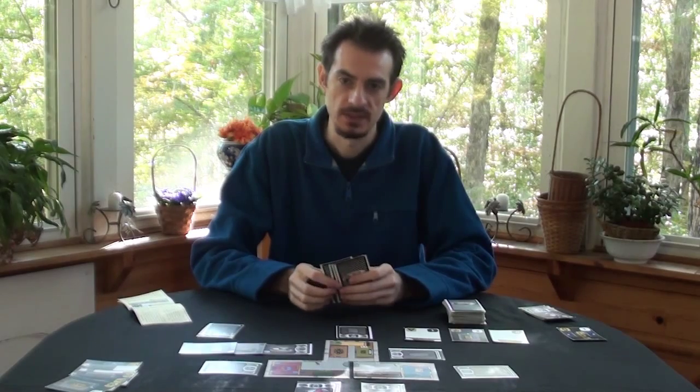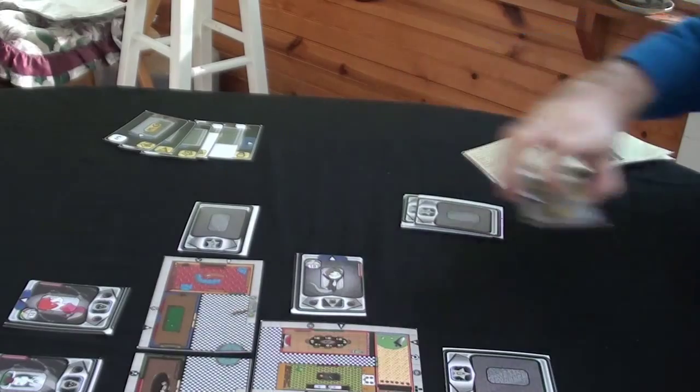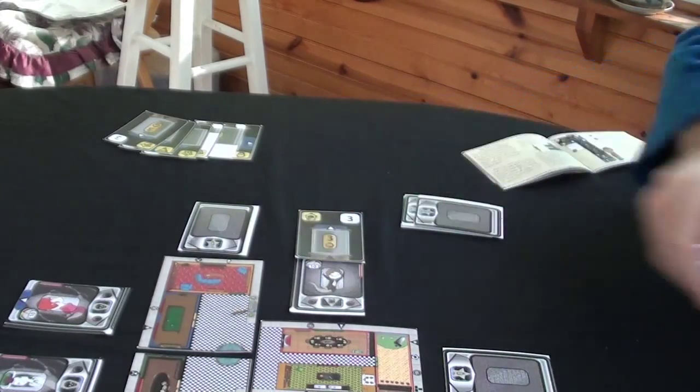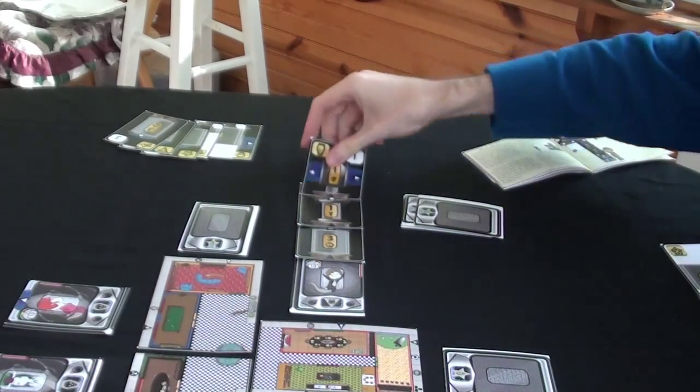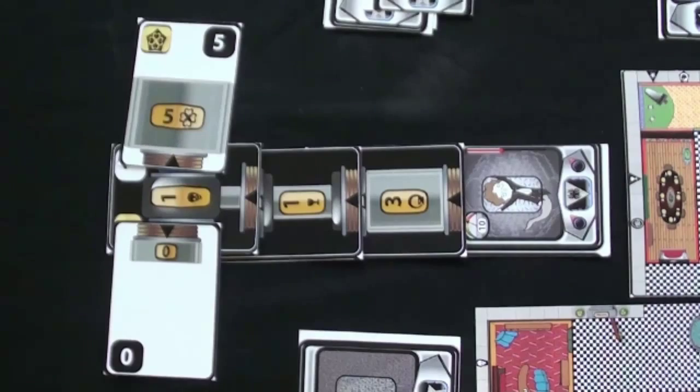There are multiple ways you can build an array. A valid array has all sleeve outputs connected to the input of another tube. All T-tubes must have at least one of their outputs connected to the input of another tube. Every array needs at least one cap. If you cannot build a valid array to collect a spirit, you must pass your turn.